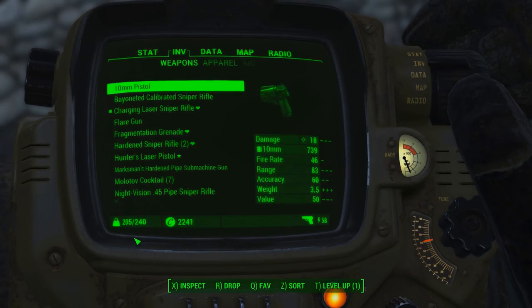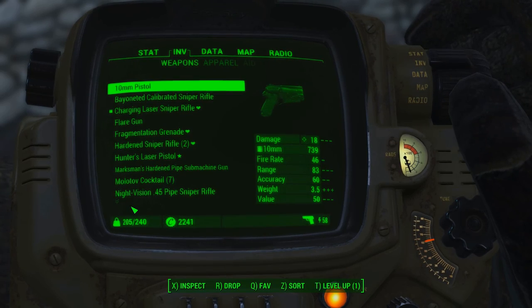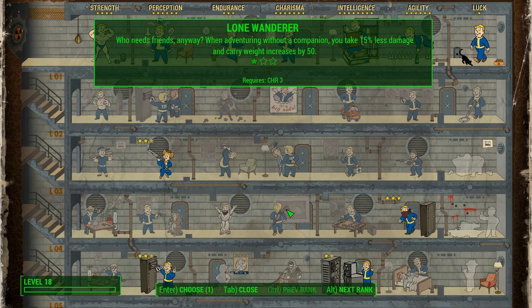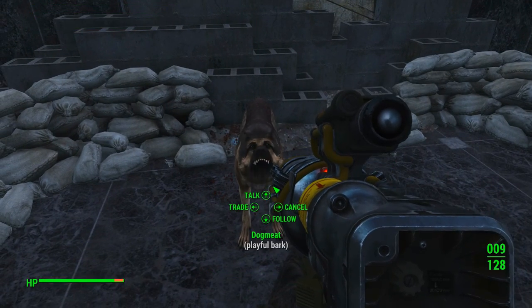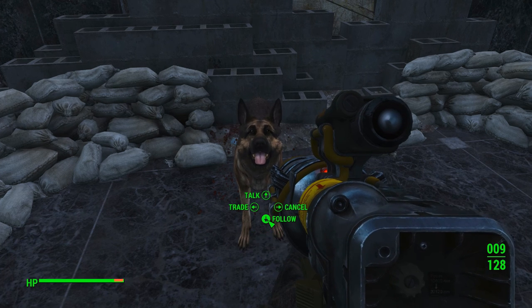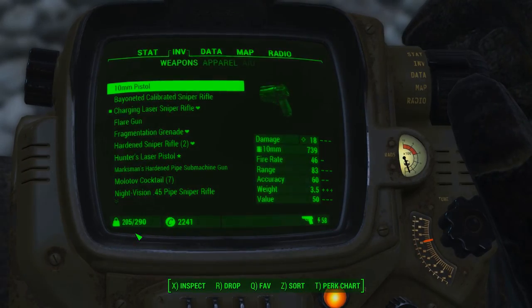Number 4: The Lone Wanderer perk still works if Dogmeat is your companion. I'm not sure if this is a bug or a legitimate feature, but it's a cool addition anyway. Lone Wanderer reduces the damage you take, allows you to carry more, and at the final rank also increases your damage — as long as you don't have a follower with you. But as it turns out, Dogmeat does not count as a follower, so you can have your canine companion with you while still reaping the benefits of this perk.